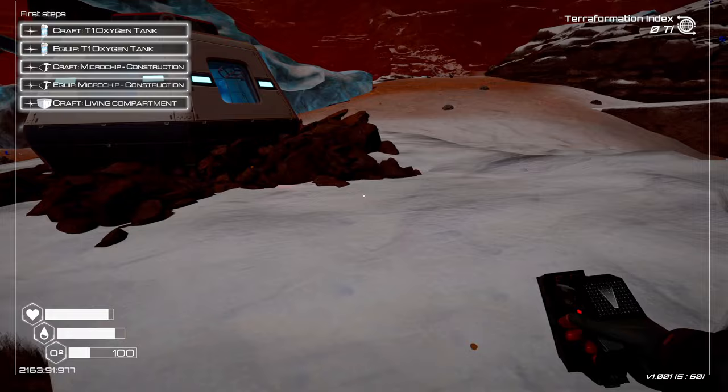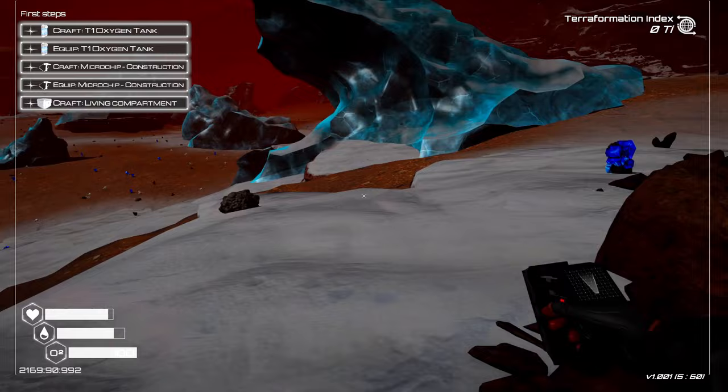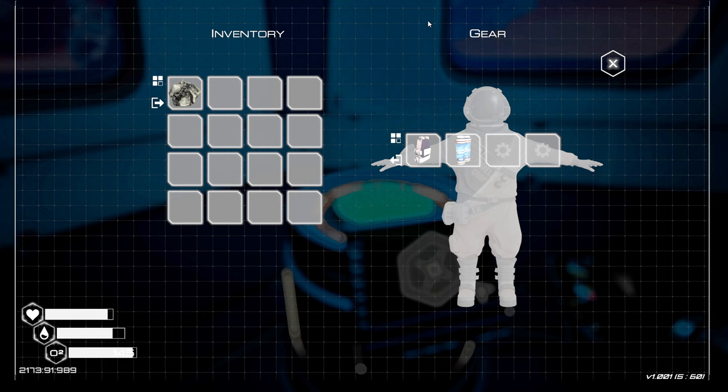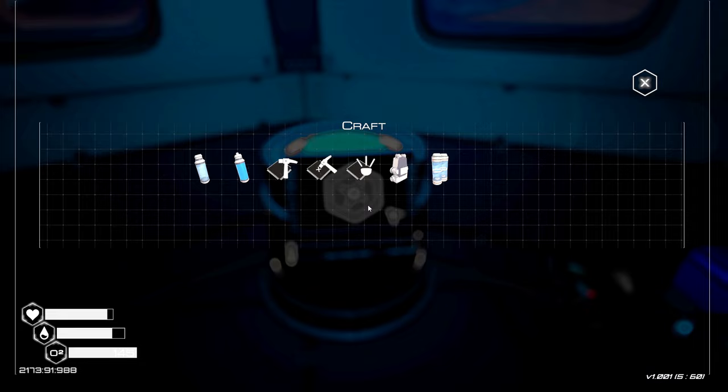I'll take that iron, why not. Okay, oxygen is getting a little low. We just needed that magnesium and we're good — oh, here it is. There we go, we've got that. Now we're gonna equip that as well and now we have a little more oxygen. That is beautiful.